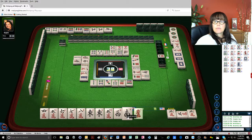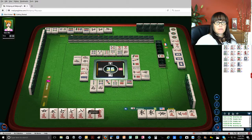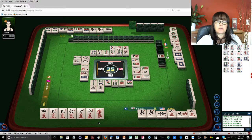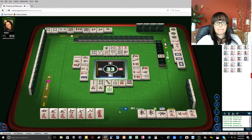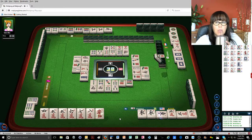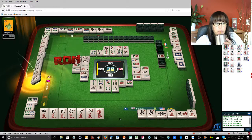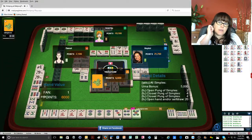One bamboo. South wind. East wind — pon! West wind. I'm not sure yet what to do here. I may pon that five. Seven dots — then I'd be ready to crack. East wind. But there are two out. Seven dots. Seven bamboos. Six bamboos — there are no five cracks out, so I might be able to chi. Pon! Three bamboos. Three bamboos. Five dots. Darn it — it's going to be cheap. One han. We're done — uma. First place!